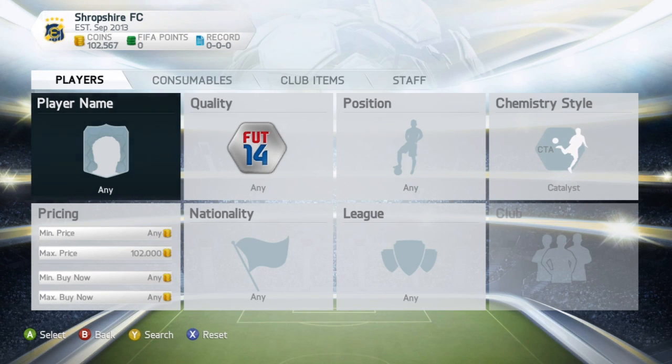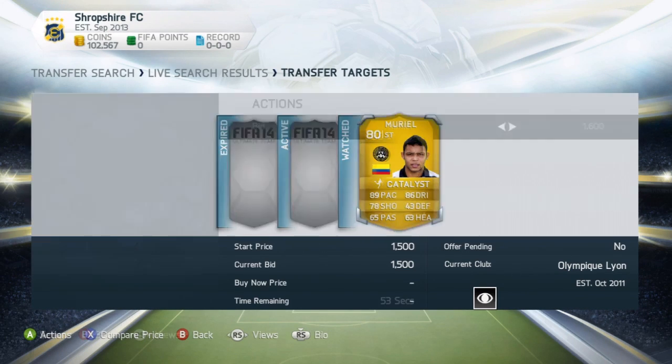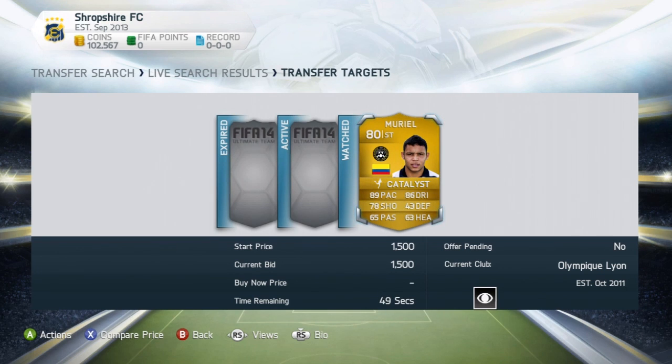If you have the only card on the market with that specific chemistry card on for that specific player in that specific position, then you have complete control of the price you list them at - say $7k to $9k if you wanted. You can make quite a lot of money because no one else has the exact same card, so there's no competition and you can maximise your profits. It just depends on the player - if it's a really popular player with that chemistry card, you can sell on pretty easily.